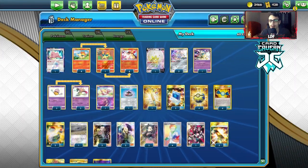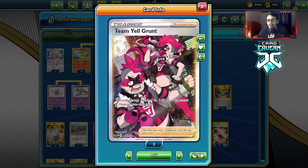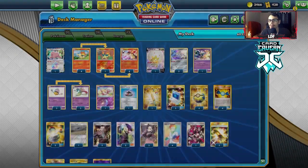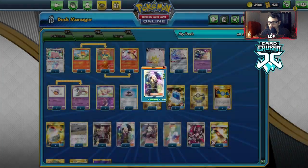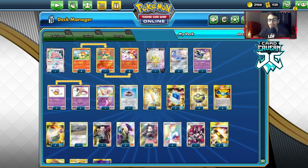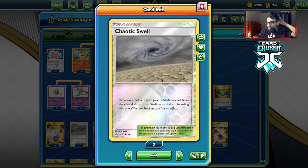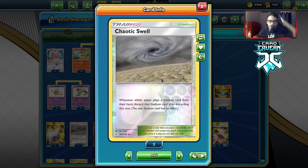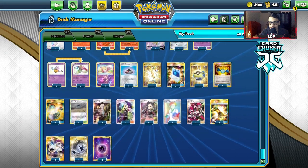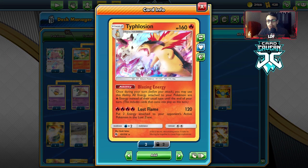I'm playing Bulbecephalon, Fireworks Bomb, Mew, Ditto, and Eldegoss instead of some other options since we can search Eldegoss with supporters. I'm playing Team Yell Grunt for maximum energy removal - it can remove up to three energy in a turn thanks to Lost Flame. I'm also playing a split of Marnie and Cynthia: Cynthia for consistency and Marnie for disruption. The rest is typical stuff - Evolution Incense, Ordinary Rod, Quick Ball, Rare Candy, Switch - plus one Stealthy Hood, four Triples, four Twins, and four Psychics.